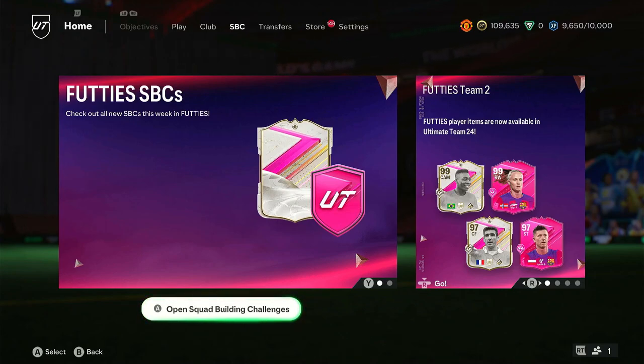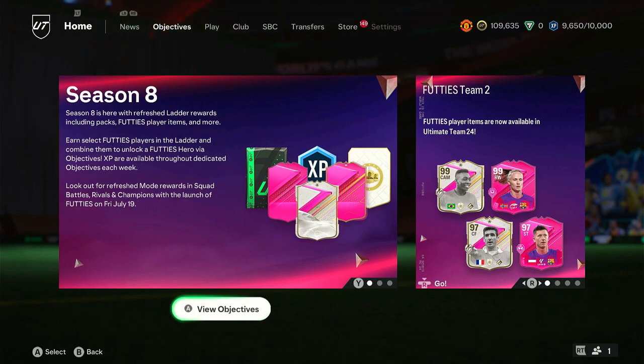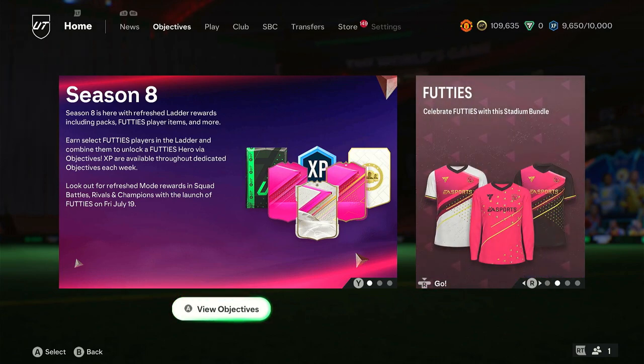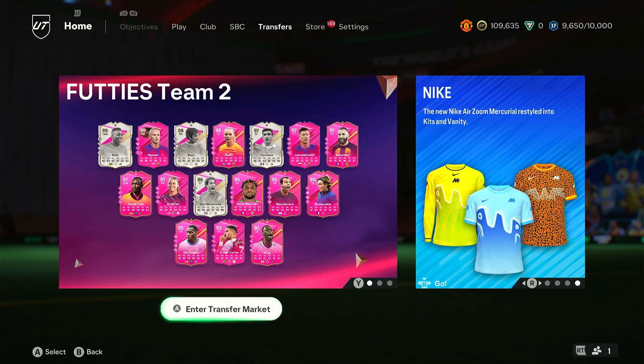40s Team 2 Batch 2 has just dropped. Let's open some packs to see what we can get. Welcome back to the YouTube channel - today we have 40s Team 2 Batch 2. As you can see on the screen we have a 99 Pele, 99 Hansen, 98 Best, 98 Rofo, 97 Cantona, Zidane, Benzema - a lot of great players in packs.